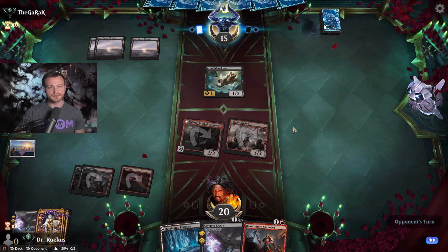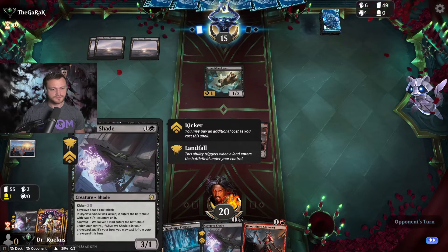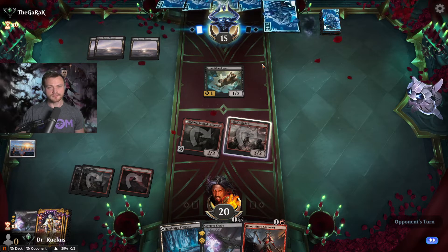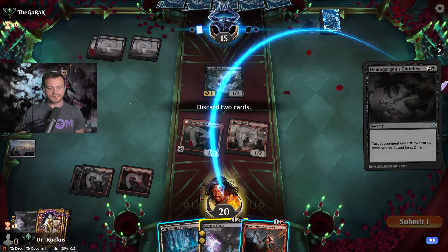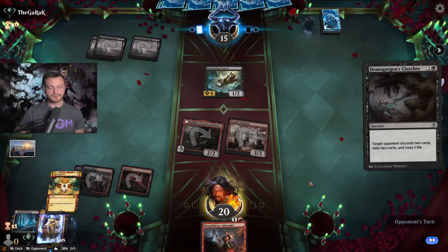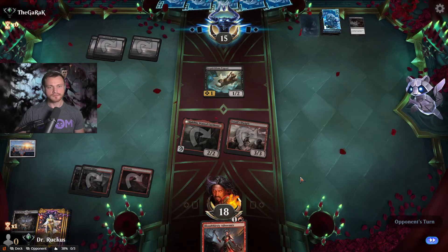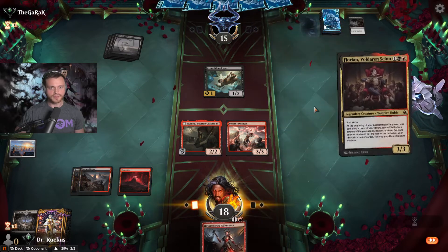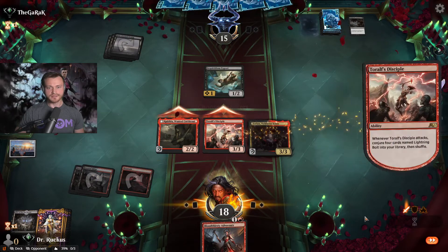They're on mono black discard — Skyclave Shade is going to be great against that as a recursive threat. Coming turns we're thinking Bloodthirsty Adversary and Skyclave Shade. No land here but we might hit it off Florian, so we play him now and get in there to see if we can hit a land. We could also go land and Concealing Curtains potentially. They block and we take three — down to 12 from 20. We take the land, trigger Florian but can't play it this turn. Get the Concealing Curtains down — free value acquired.